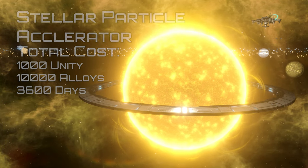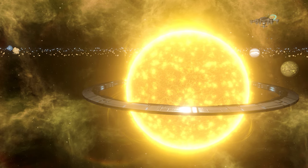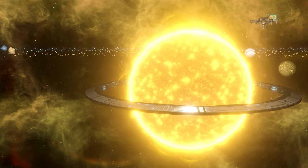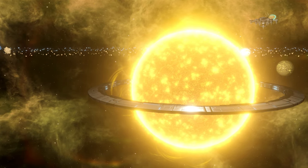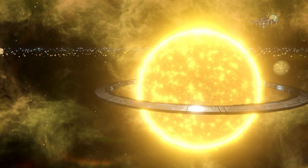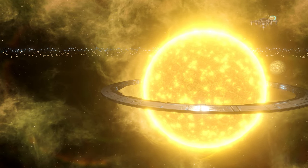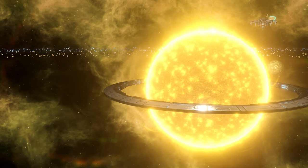The stellar particle accelerator is free to dismantle and provides 3,500 alloys back. It can only be built around a star that is not a pulsar, neutron star, or black hole. When completed, it provides 150 physics research and plus 2% shield hit points for all your ships at the cost of 25 energy and 5 alloys upkeep. This structure can also be managed to change output with added risk of failure: you can produce 100 physics research and 1 dark matter for a base 5% risk, or 80 physics research and 0.7 negative mass for a base 10% risk. You can also increase or decrease the intensity to change output at the cost of more upkeep and risk. If damaged, you can spend alloys to repair it in 6 months, repair it hastily in 1 year (increasing catastrophic failure risk by 20%), or ignore the damage (increasing risk by 50%). Catastrophic failure destroys the accelerator, but you can rebuild it for 750 unity and 5,000 alloys.